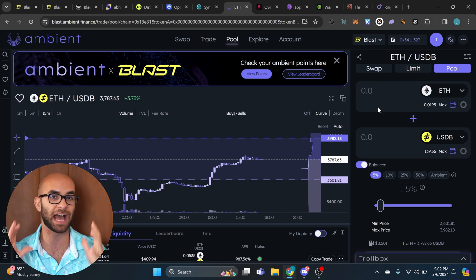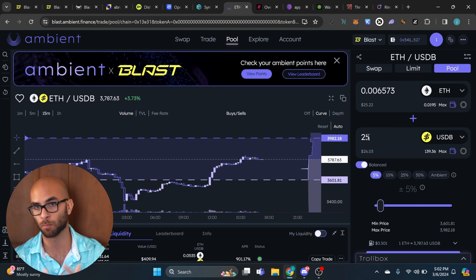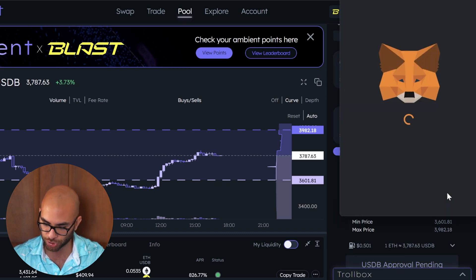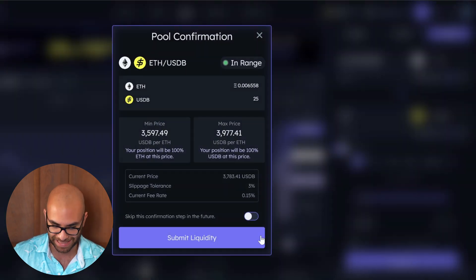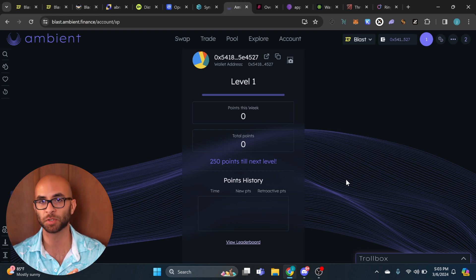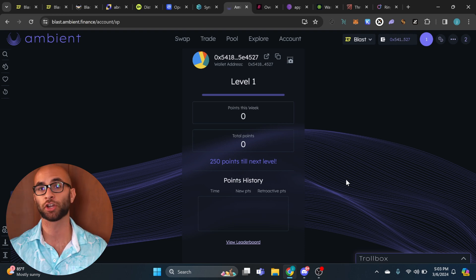Ambient Finance is our next protocol. All you really have to do here is add liquidity with the ETH and USDB pair. The more liquidity you add, the more points you're going to get. As an example, I'll put about $25 worth of each, approve the transaction, and confirm to add that liquidity to the pool. The vast majority of these protocols have a leaderboard where you can check your different points.